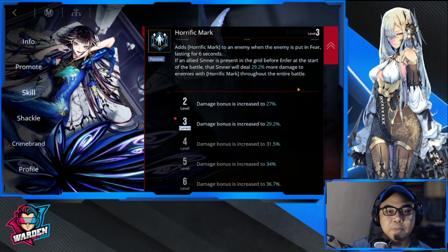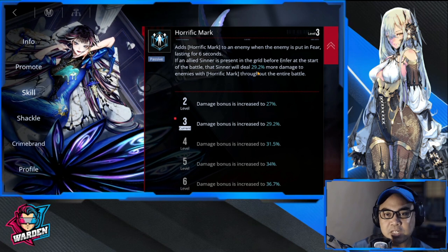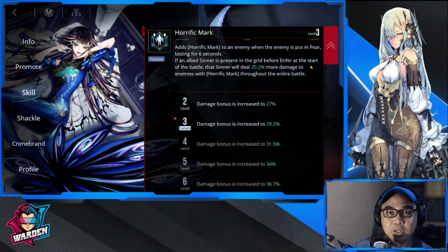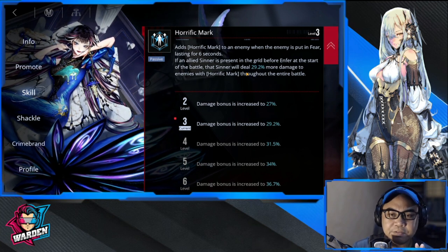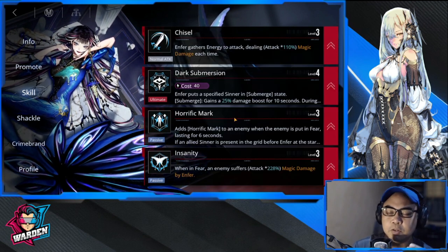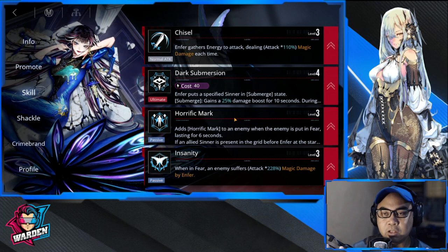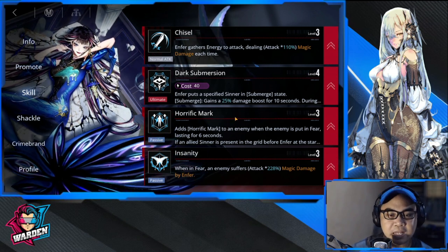Moving on to priority two: Horrific Mark. This is her passive. It adds a horrific mark to an enemy when they are put in fear, lasting six seconds. If an allied sinner is present in the grid in front of Enfer at the start, that sinner will deal 29% more damage to enemies with horrific mark throughout the entire battle. It's a very nice passive — pair her with your heavy hitter and it's game over. She gives both a buff and a debuff, providing great crowd control.